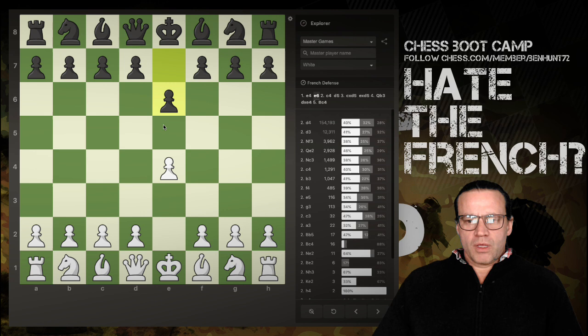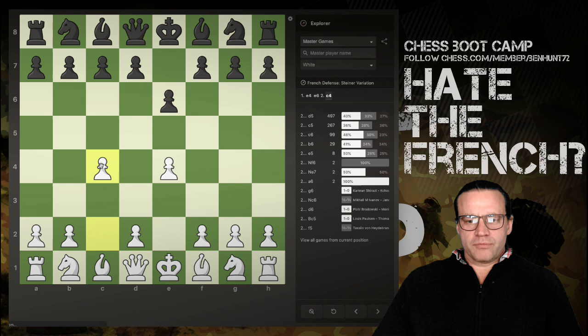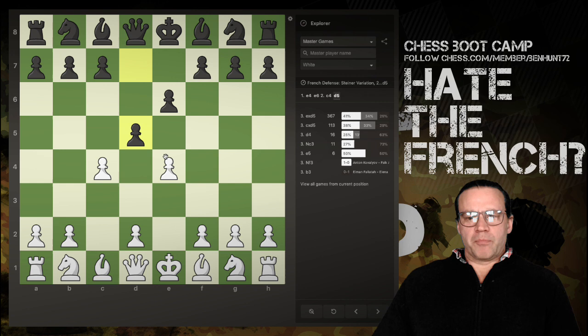After e6, you play c4, and from black's perspective as a French player you're thinking this is all a bit odd. The most common move is to continue with d5 — 497 master games have gone this way. The most common move for white here is e takes d5, which is the Steiner Variation, but slightly less common is c takes d5, and that leads to the Ortho Schnapp Gambit.